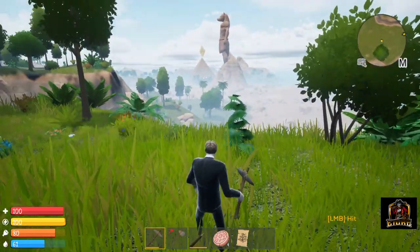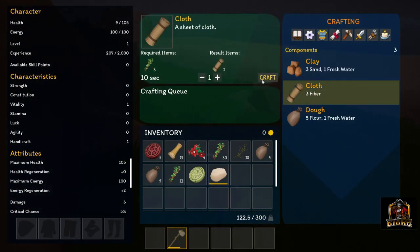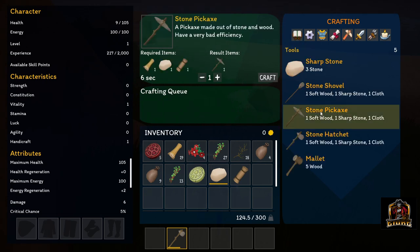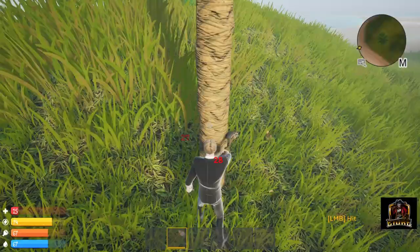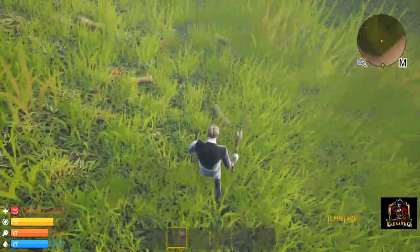Moving on to new resources — 0.4 has revamped the way resources work. In terms of trees and ores specifically, they have definitely grown. If you're familiar with the previous versions, you'll know that there was basically wood and stone, and you had to go to the quarry to pick up things like iron and smelt it, confined to specific spaces. Well, now it's grown into different types of wood.